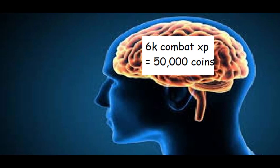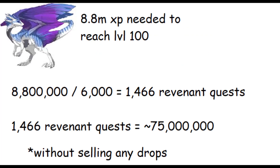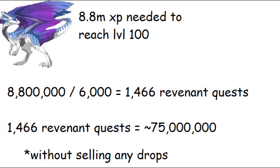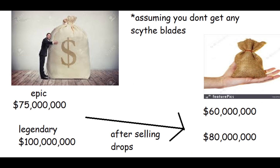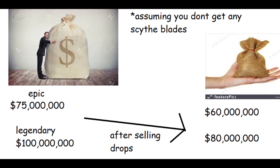Keeping in mind that 6,000 combat XP is 50,000 coins, it would cost 75 million coins of revenant slayer to max an epic pet, and 108 million coins to max a legendary pet. If you sell all your drops, it would cost 60 million coins to max an epic pet and 86 million coins to max a legendary pet.